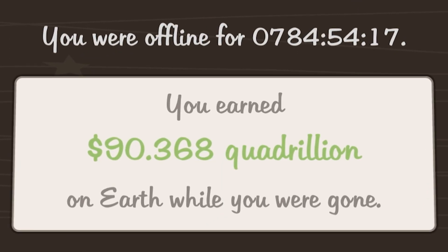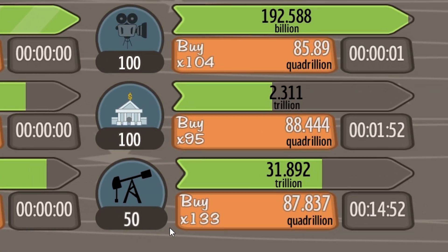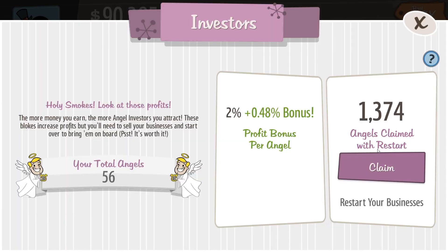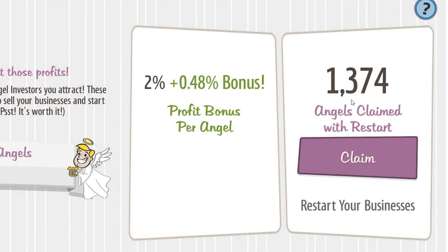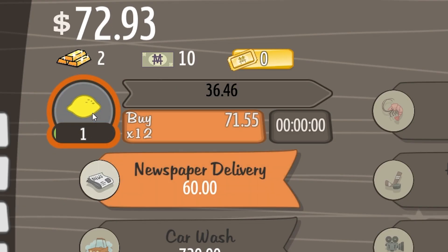Man, that was gone for a minute. 90 quadrillion dollars — it's enough to buy 133 oil drills, or in this case, 1,300 angels on a restart. I feel like on one lemon that means $36.